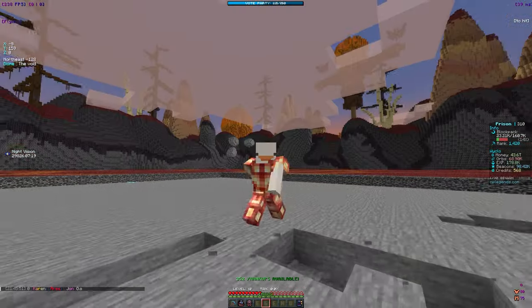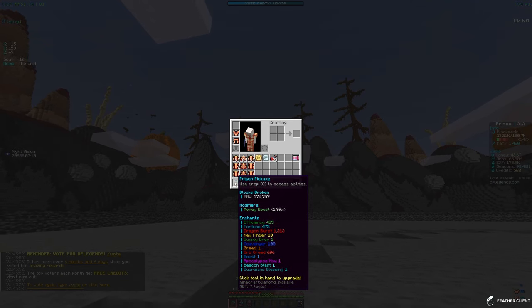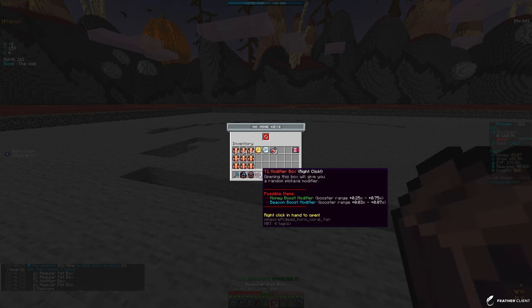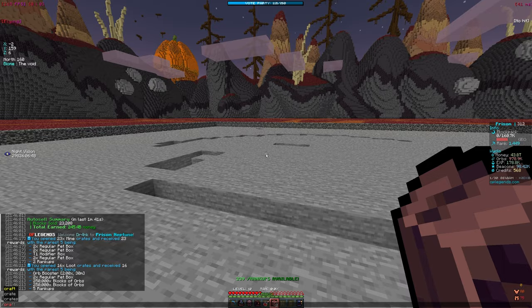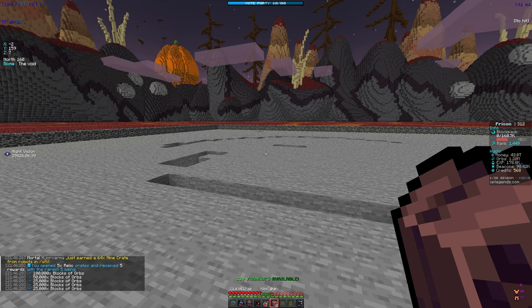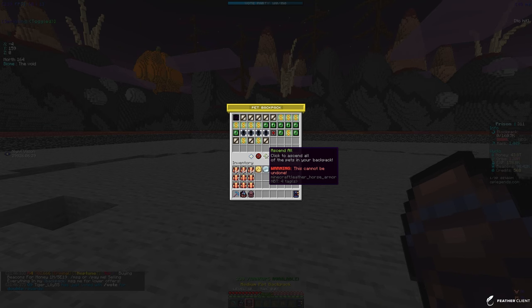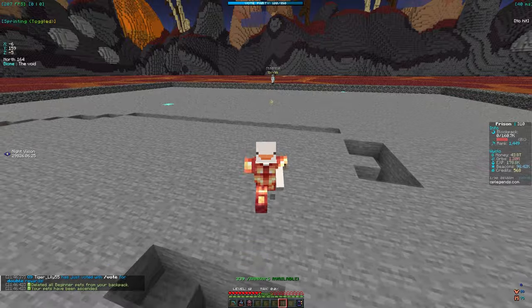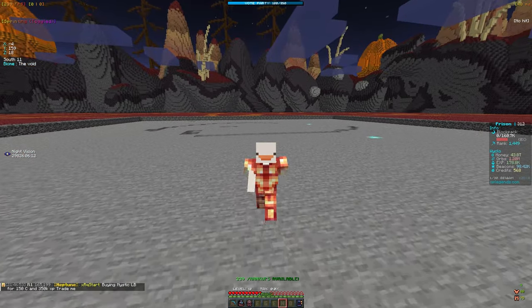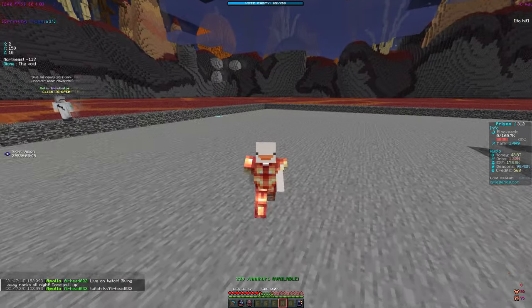That was a pretty good grinding session — we got a lot of rank ups, opened a lot of stuff, and we'll keep grinding to get more modifiers and raw blocks. I'll finish opening the last crate keys: got some pet boxes, orbs, and 5 relic keys. Make sure to join the Aries rank giveaway — it's the third rank on the server, so it's pretty good. Comment your IGN, like the video, and I'll see you in the next one. Peace out!